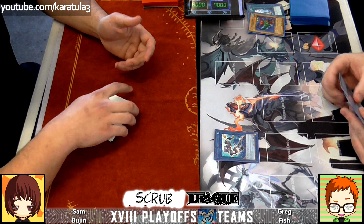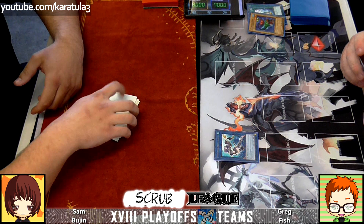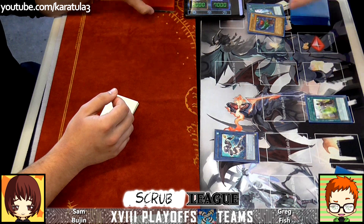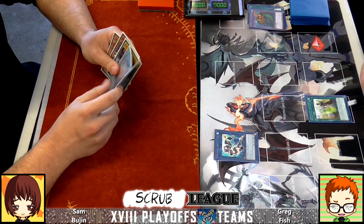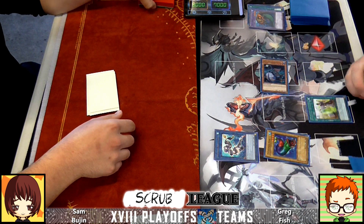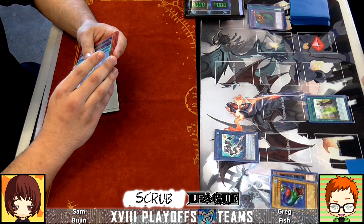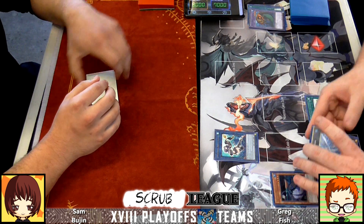Have we started? Oh we have — alright. We've got Scalar Fusion versus Fish, Fish versus Fish, freaky fish stuff. He added Seven Colored Fish and hasn't normal summoned yet, so he's going to normal that and then Special Summon XYZ Remora. Based on how the tournament's going, Sam and Danny look like the team to beat. We overlay into Hope — Spider Shark, whatever his name is.